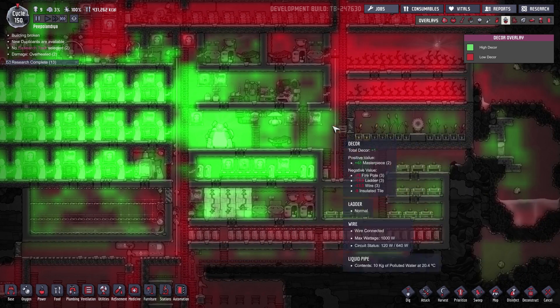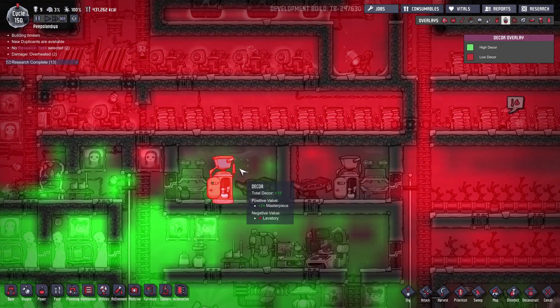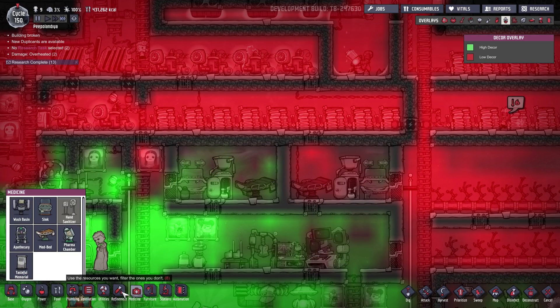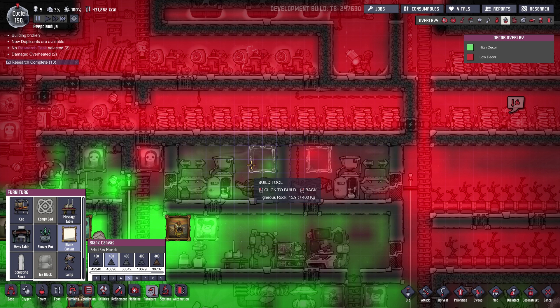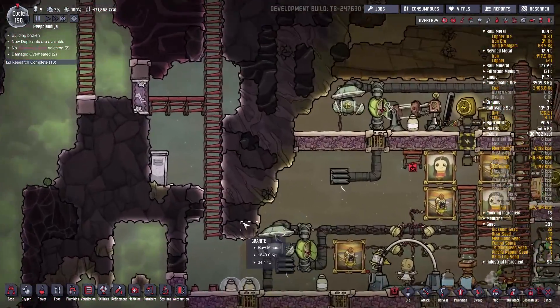Let's look at the decor — yeah, that's better. Look at this, oh so much decor! We have some decor over here as well, and not that much here, but that's all right. Can I place two paintings over here? Let me quickly do that — furniture, blank canvas, on priority five. They can get to that whenever they want. Beautiful.